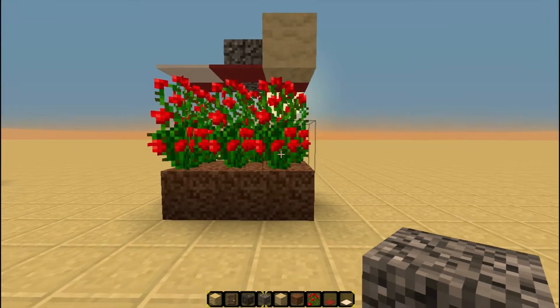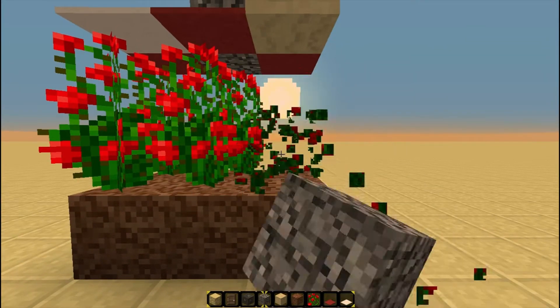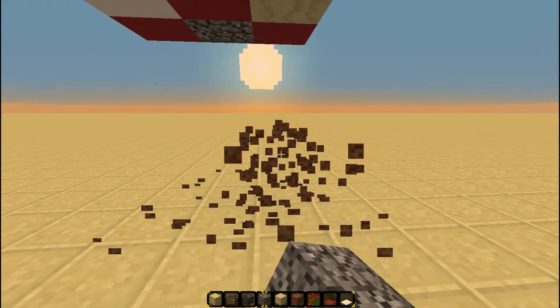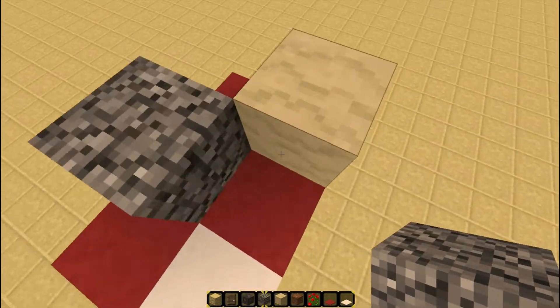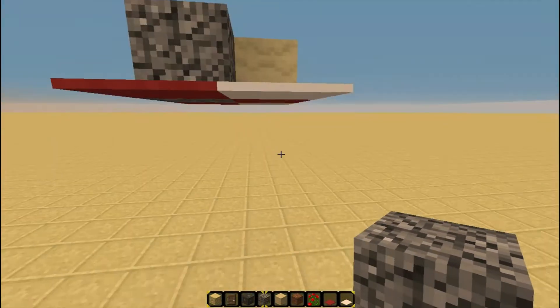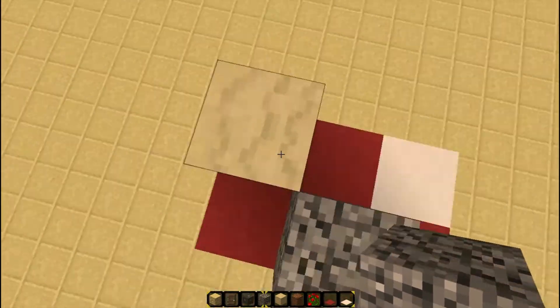All right, then the next thing you gotta do is break the bottom block of each rose bush, and then you can remove the dirt. And as you can see, it leaves these blocks floating in midair. You can walk on them, jump on them, whatever, and they work fine.